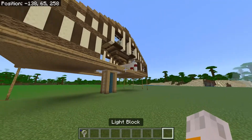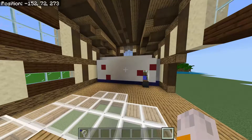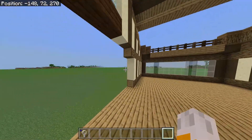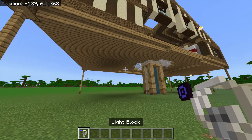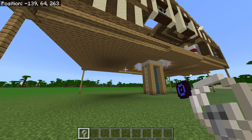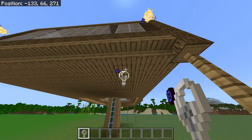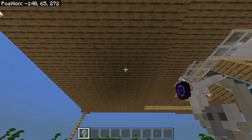Alright hey guys, in this video we are doing the main area interior and hopefully finishing all of it. First things first, I forgot this in the last video so I'm doing it now — there are some light blocks that need to go on the underneath side. So if we come over here to the studio, we come over to the third stair back in one, that's where one goes.